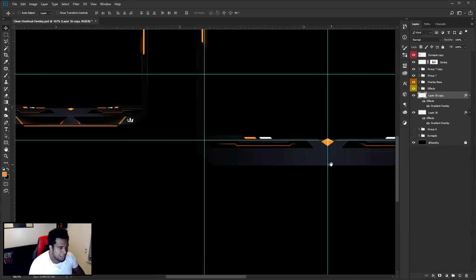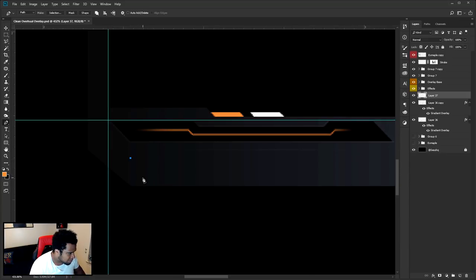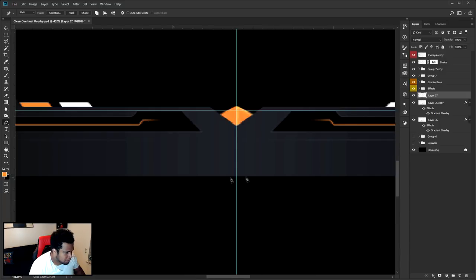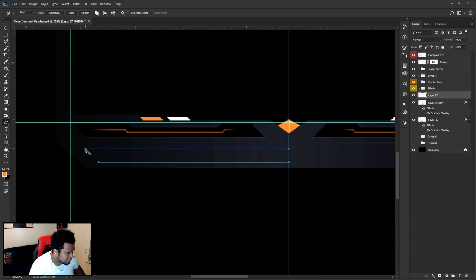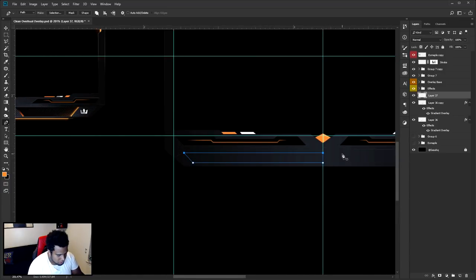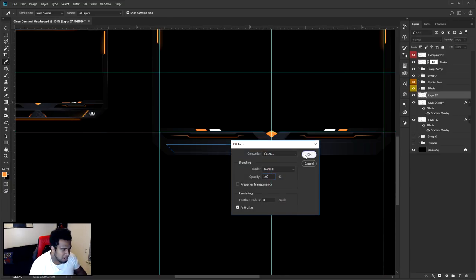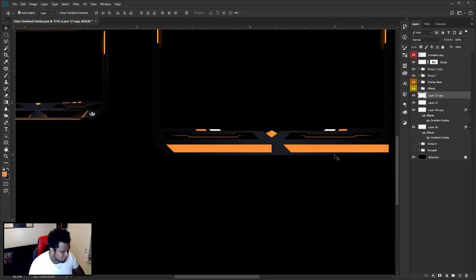For this part now, make a new layer, kind of guess where you want to have it, hold Shift for the diagonal line, go to the middle, go up, connect it. Fill it in with any color. Alt+Shift drag, flip horizontal — this is all rinse-and-repeat stuff so I'm going a little faster since you guys pretty much already know the shortcuts now. Move this up one, merge it together, double-click to change the color to one of the colors closest to the middle. Rasterize this layer. Press Ctrl+U and take the Lightness down to a pretty dark setting. We'll call this the 'black inner bar.'